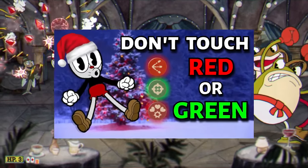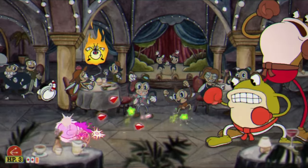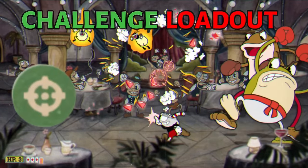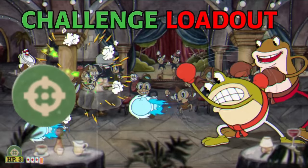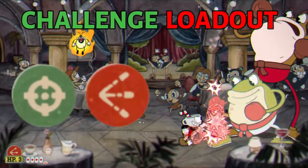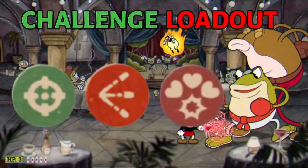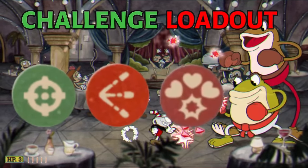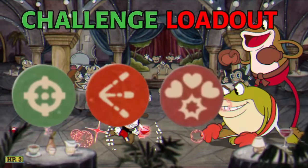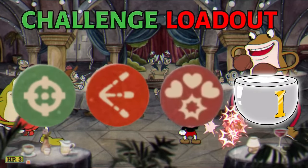So what does the Ultimate Cuphead Christmas Challenge actually entail? The loadout I used for this challenge was the chaser as my first shot since it's green, and for my second shot I used the spread shot because it's red. The charm I used was the heart ring because it's also red, and I didn't want to use the twin hearts or the heart charm because I already did a video like that. Other than those, I used super art 1.